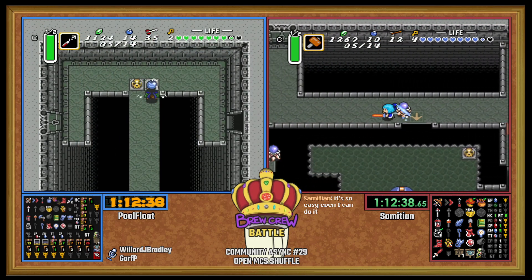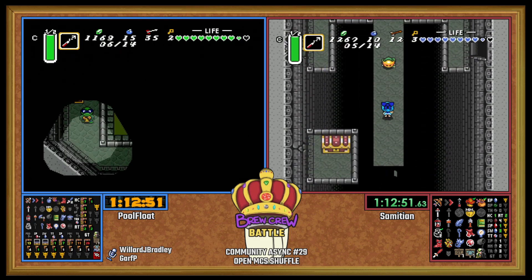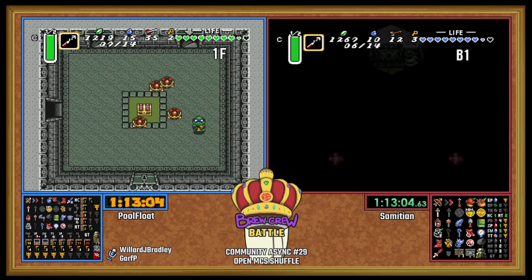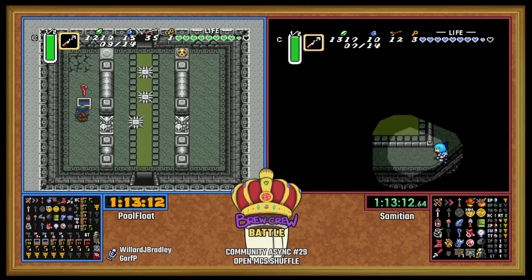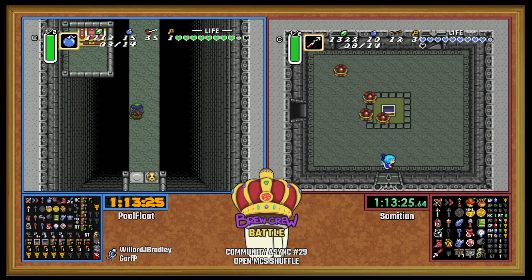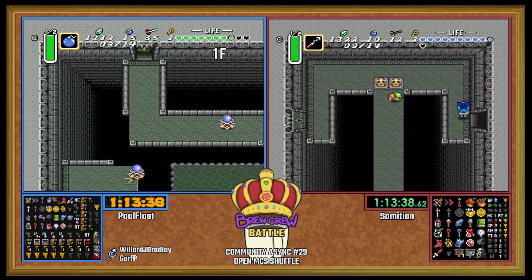Hey, what are we gonna find in the back of Pod? After an hour and 12 minutes, our runners are almost in the exact same room — that's crazy. Sam in trouble. GT small — that's the second one. There's Quake, so no matter what we can get into TR once we have the tools necessary. There's Cane of Somaria! I wonder if Sam's gonna check this.